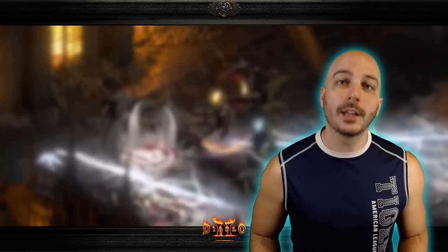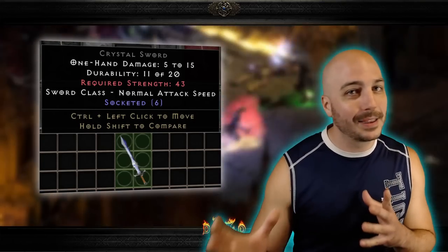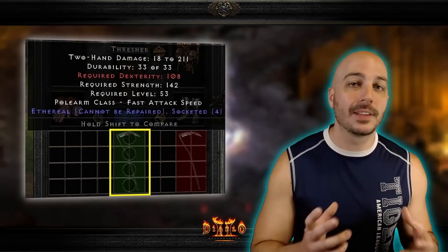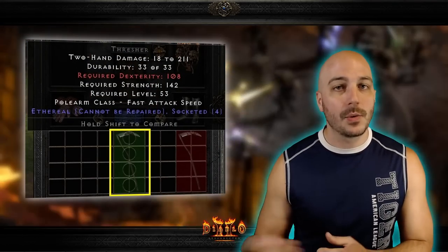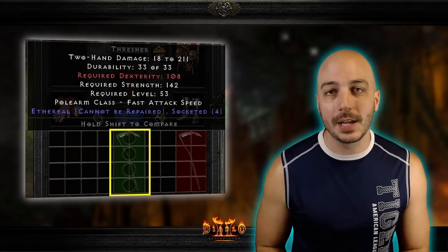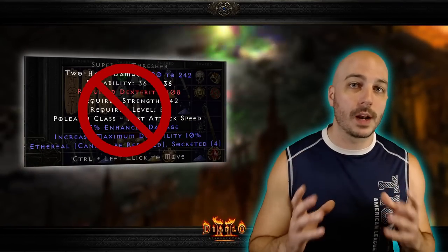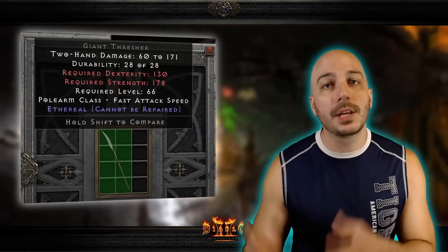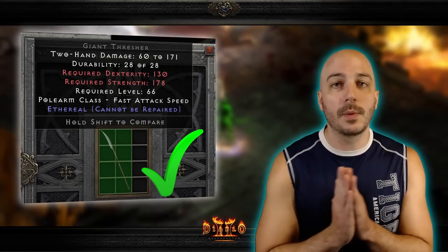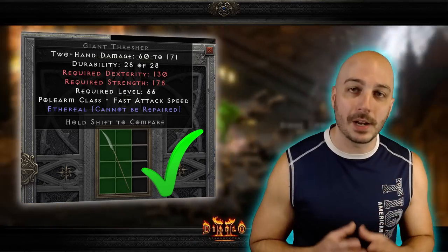Next up is Ral, Amn, and a perfect gem — throw those with a white weapon into the cube and it adds a random number of sockets to that weapon. I use this a ton right after finishing the game when I'm trying to get a polearm base with four sockets to make an Insight runeword for my Act 2 mercenary. I'll find an elite base, throw it in the cube with this recipe, and hope for four sockets. Important note: you can't use this on superior weapons — it must be a plain white item. But you can use it on ethereal bases like ethereal cryptic axes or ethereal threshers.